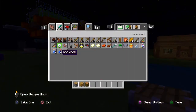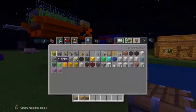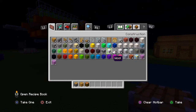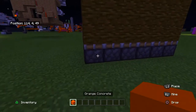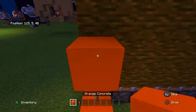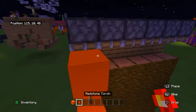Now you're going to want to grab yourself some redstone blocks — and by redstone blocks, I don't actually mean this. I mean blocks you place redstone on. For example, I like to use orange concrete. Put one there, and you're going to put up, up, up, up.